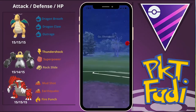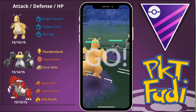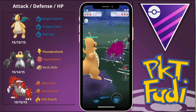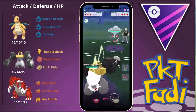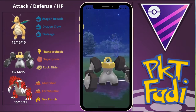Here I go with the Dragonite lead. My opponent leads with a pretty interesting pick — an Obstagoon, not something we see a lot of here. So we're going to go for a few Dragon Breaths, maybe build up to a Dragon Claw, but my opponent is going to be switching out into the Togekiss. This is where Melmetal really does shine in this matchup, and it's why I added it to this team — it is the Togekiss Slayer.